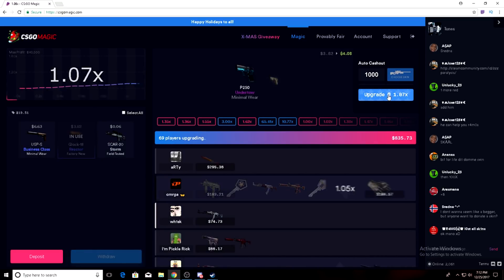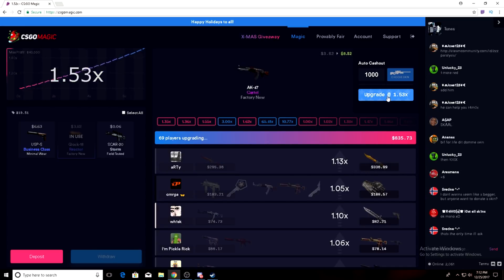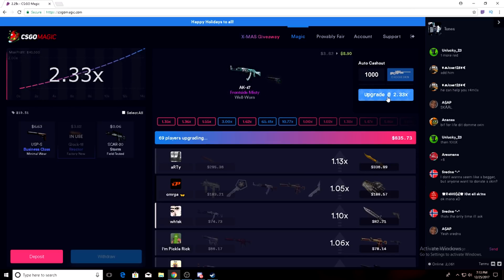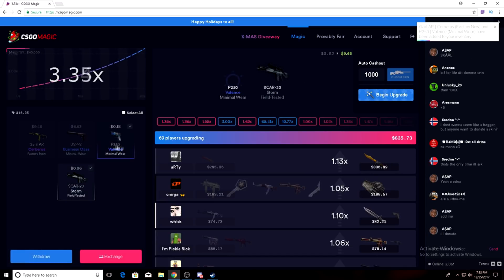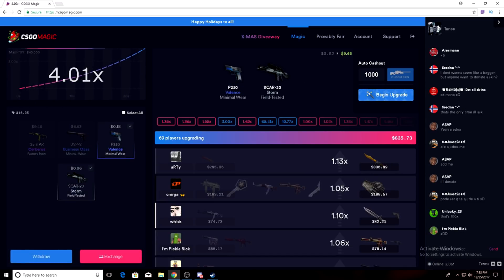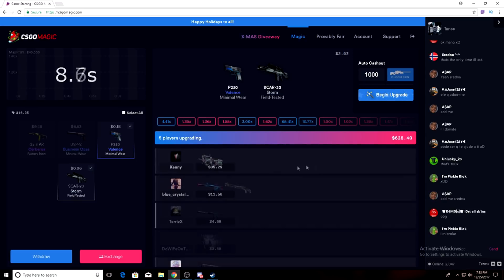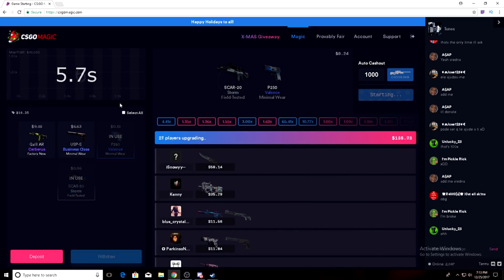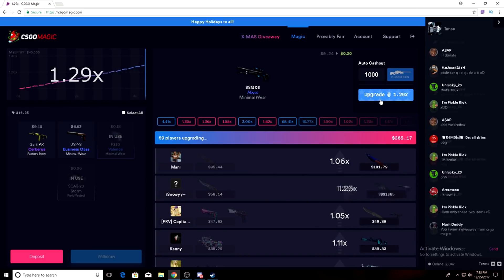We'll throw this one in, go to 2.5 — there we go, we're out. Could have stayed in longer but it's all right. Yeah, it could have stayed in way longer. This is also smart on this website — you put in an expensive item and then you cash out really early and you'll make like 50 bucks a roll. Say you put in a $300 item, you cash out at 1.10, that's 30 bucks, and it's never really gonna crash under that. Like this guy, he just made a quick six bucks.